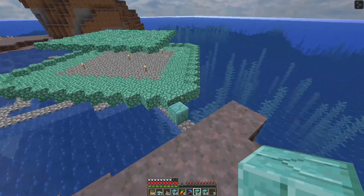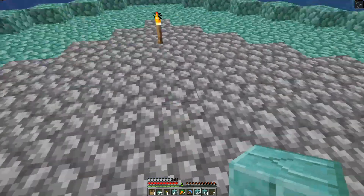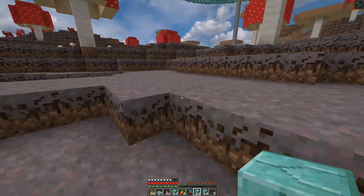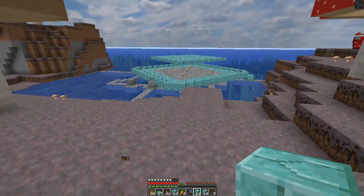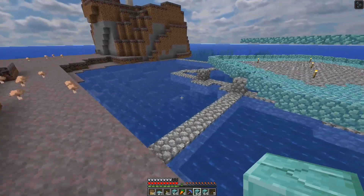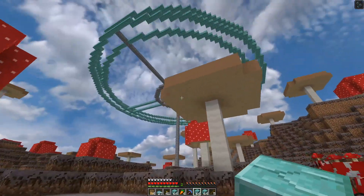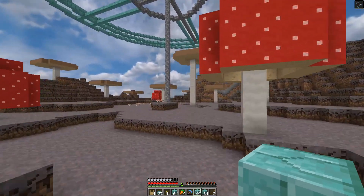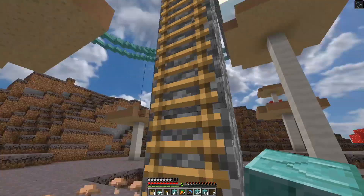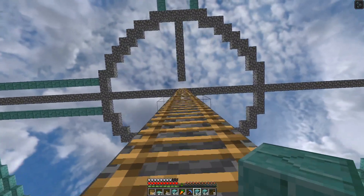The spawning platform is right below, and this is just going to be a simple water stream pushing mobs into a killing chamber where they die on magma blocks. Everything gets collected in the middle and picked up with mine carts. The building palette for this base is definitely prismarine — I love the look of it and I've never done a prismarine base before.